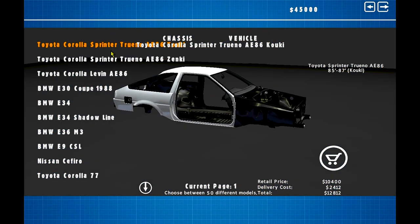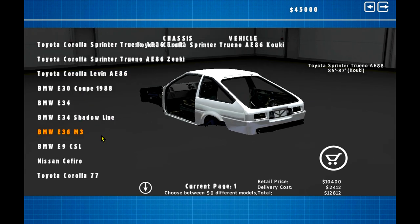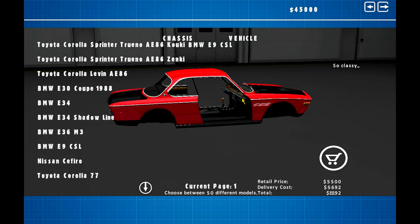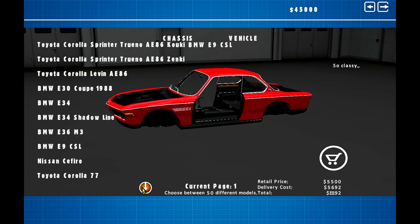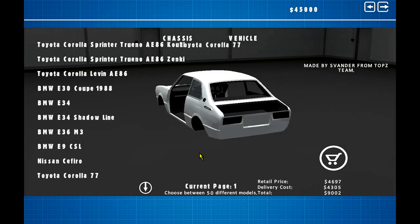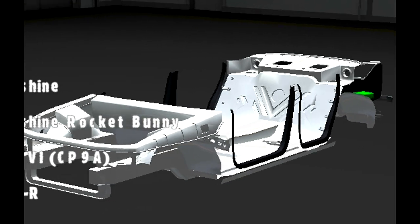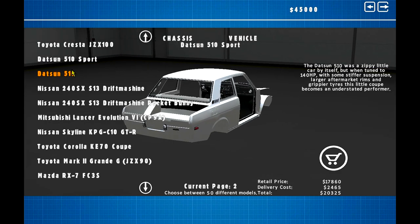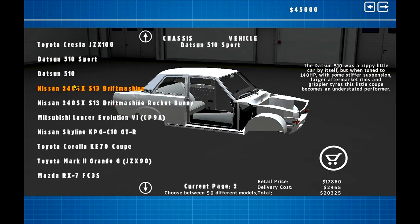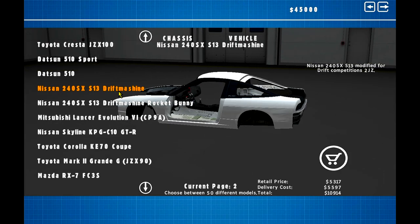Let's check out what kind of car list we've got, because that's very important. Sprinters — so I think this is pretty much very drift focused, so there'll be a lot of drift mainly focused cars. We got an E9. I was like, what the fuck is an E9? 11 BMW Corolla. What is a Corolla 77? This is Fero. We got a Crested JZX100. That's a 510 Sport. Interesting cars. 240 — Drift Machine — spelled wrong — Drift Machine.